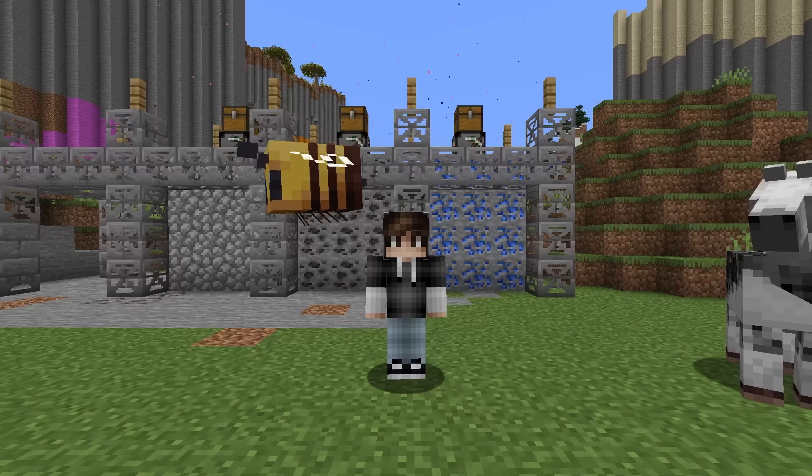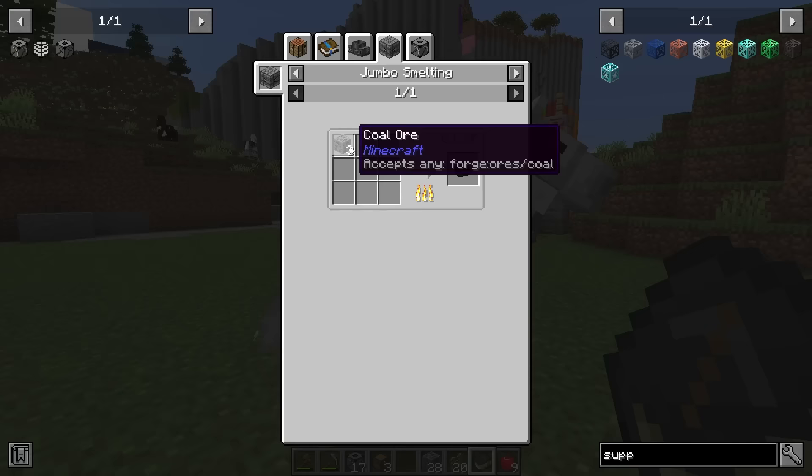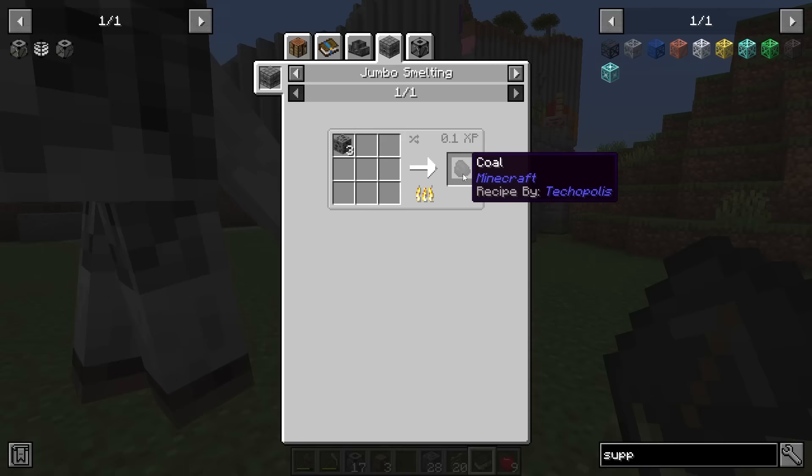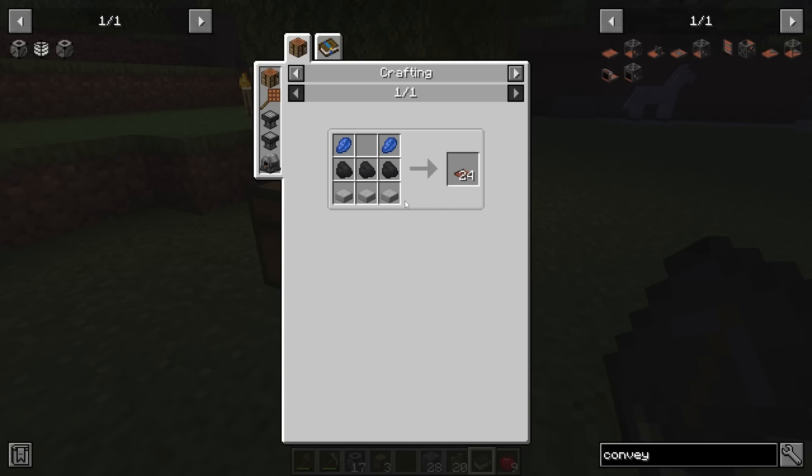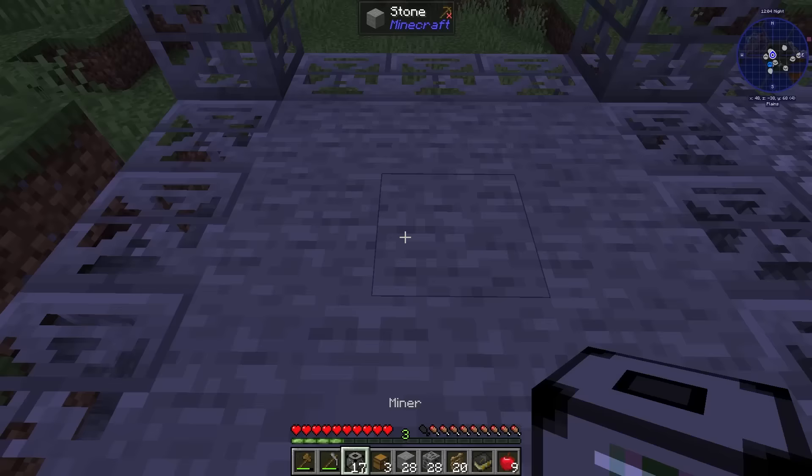We're going to want multiple miners for each type of resource to really overgenerate things. For coal, smelting 3 coal ores gives 1 piece of regular coal — not a great ratio but it's all we have right now. That's the basic tech chapter complete. Moving on to coal and lapis, we're going to need conveyor belts, which need some smooth stone slabs. We can mine regular stone to help, and while waiting let's look at copper and tin.